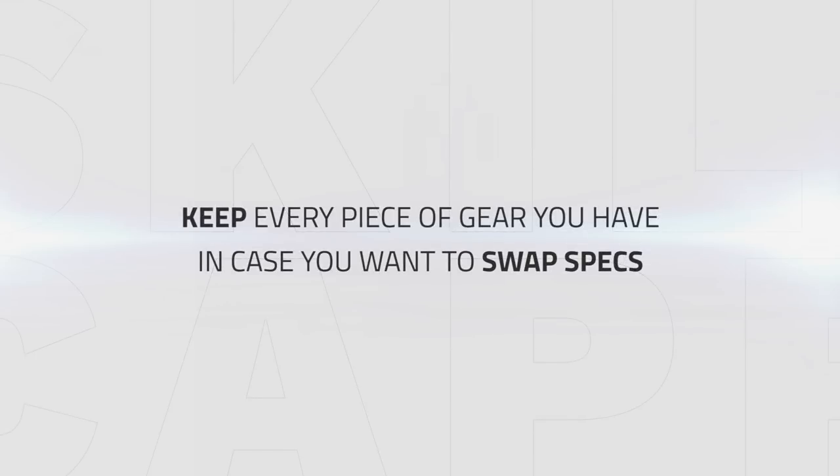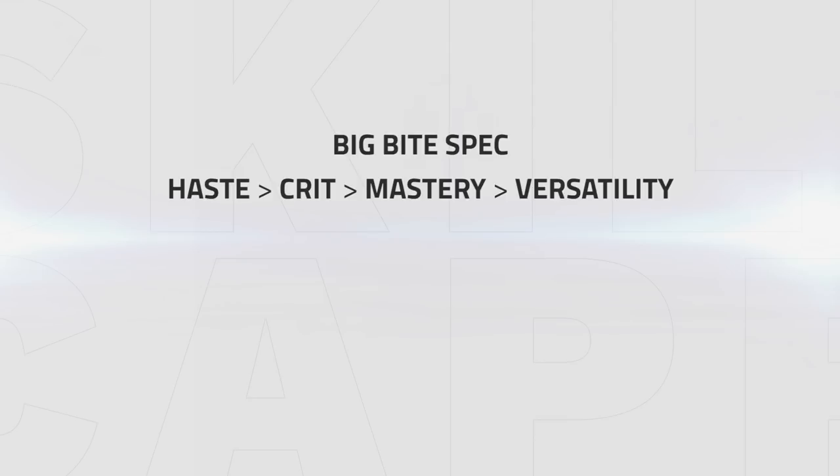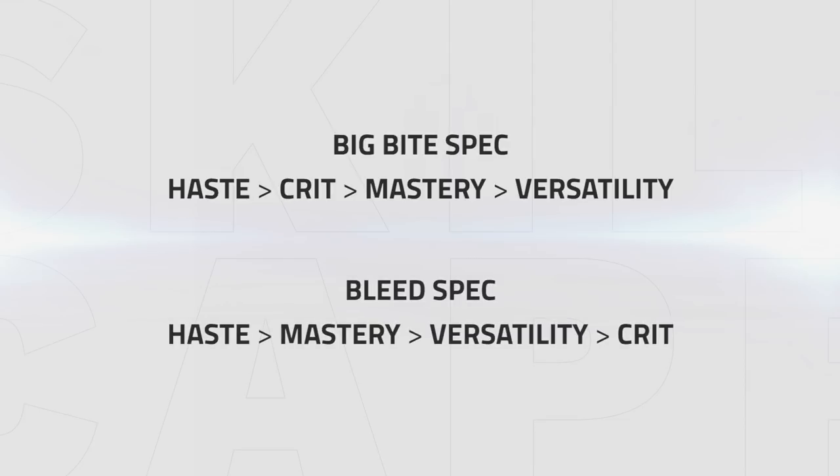So once you have enough traits for one of the specs, go for the stats you need for them. Other than that, keep every piece of gear you have in case you have to swap specs. For the Big Bite spec, your priority is haste, crit, mastery, and versatility. For the Bleed spec, the priority looks a little different: it is haste, mastery, versatility, and then crit. As you can see, crit is important for the big Ferocious Bites, but for the Bleed spec you don't really need crit so it just becomes a bad stat. Always look out for gear that gives you haste since that is your first priority.